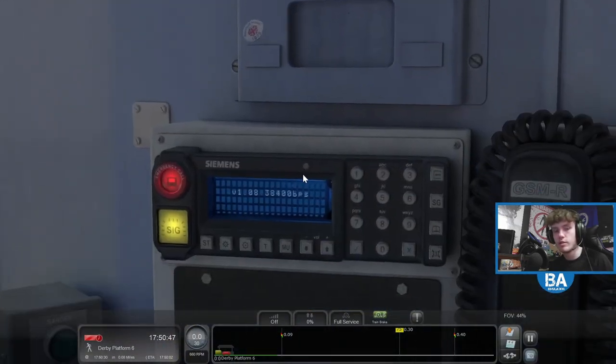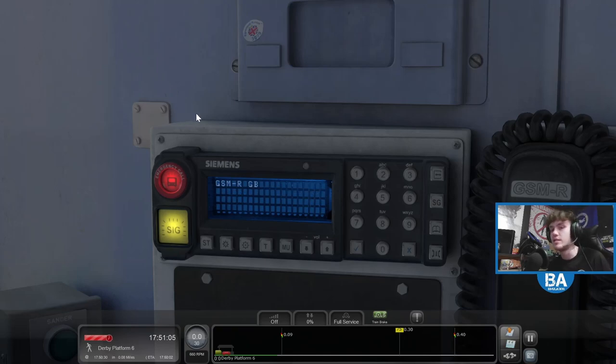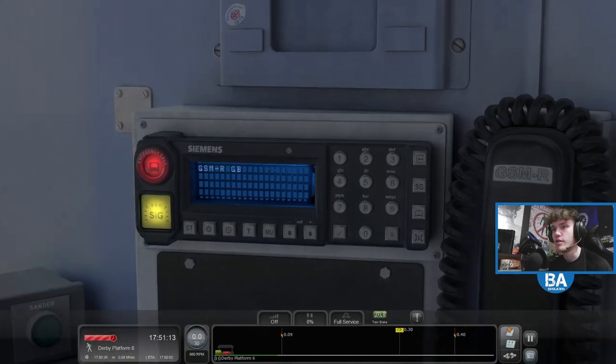That's already set to Nottingham. So this is Derby to Nottingham. I can't see that — that's annoying. It looks like 2-Alpha something. It's annoying because if I was on stream I'd be able to see the headcode. I'm going to guess it's 2-Alpha-5-5. Let's have a look on here — there we go, 2-Alpha-9-5. So we'll go with 2-Alpha-9-5.